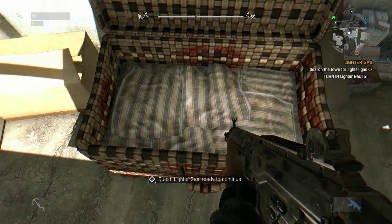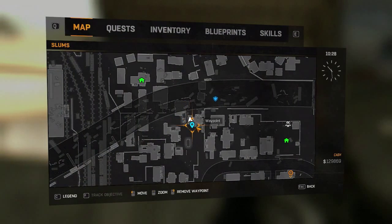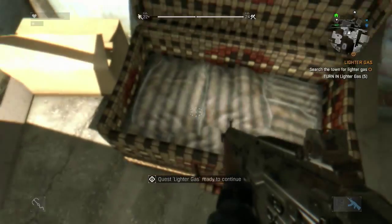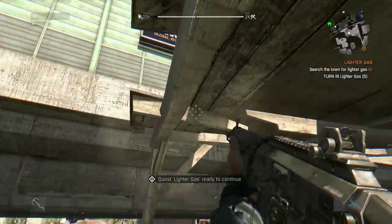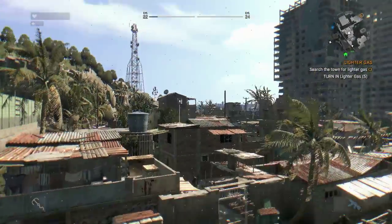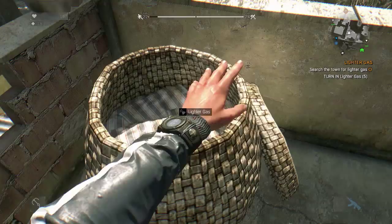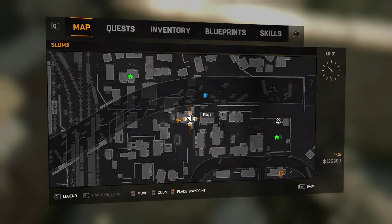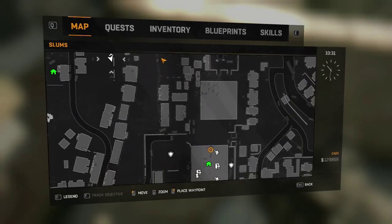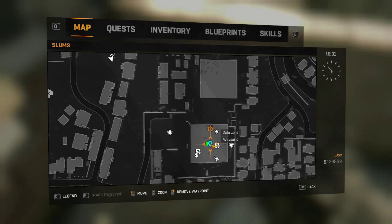That's it anyway guys — there are the five locations for how to pick up lighter gas really quickly. Follow them and you'll finish the mission. Like I said at the beginning, some of these side missions don't actually tell you where to go or help you with a waypoint or anything like that, so it can be quite frustrating if you don't know where to look. I do hope this helps. Thank you for watching and I'll see you guys in the next video.